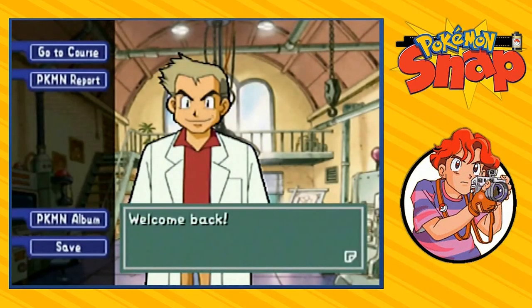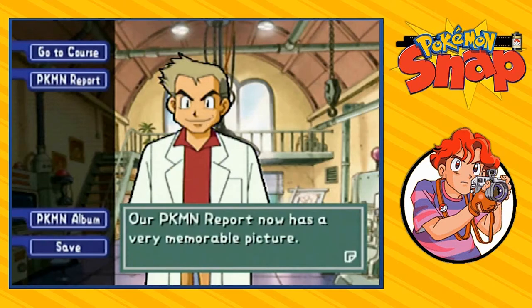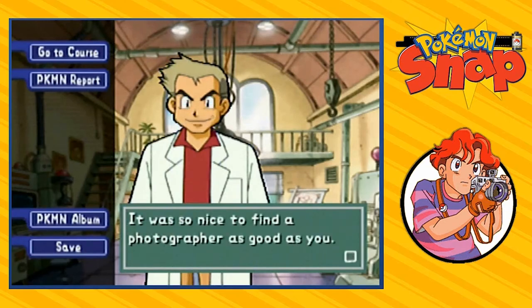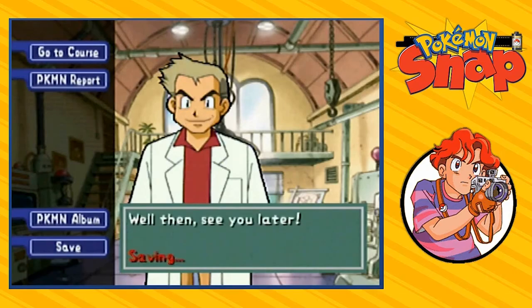Professor Oak says: 'Well, welcome back — you made it. I never believed that Mew lived on this island. Our Pokemon report now has a very memorable picture. Thank you Draven, this is all because of you and your hard work. It was nice to find a photographer as good as you. See you later.' Okay, well that was very anticlimactic.